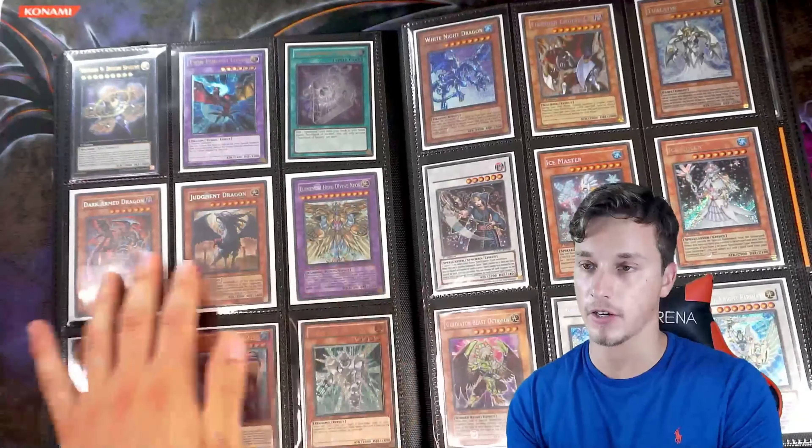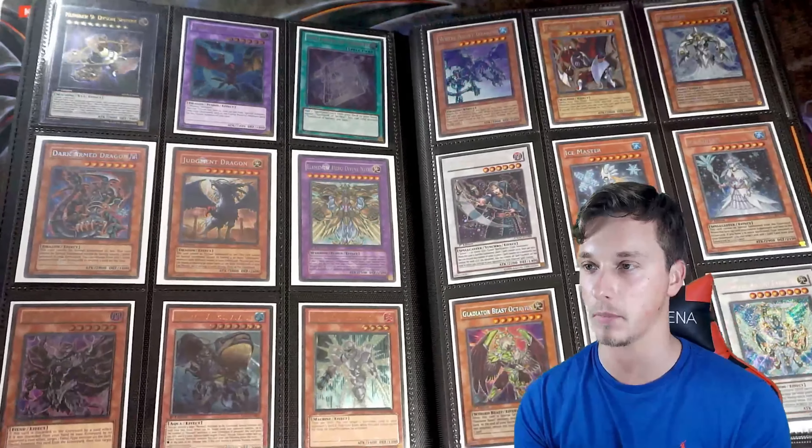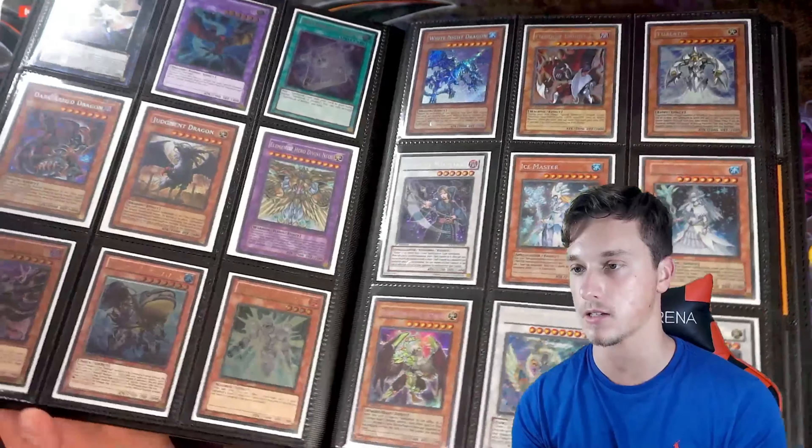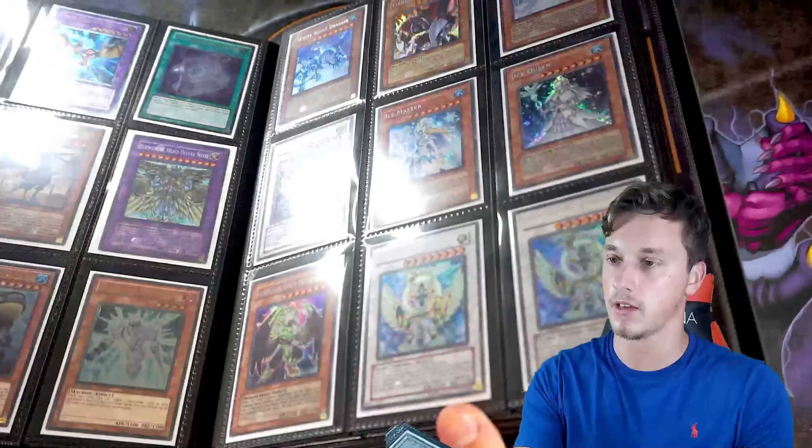The cards I am attached to in this binder are these three right here. I want to keep Neos, Judgment Dragon, and Dark Armed Dragon. Those are the cards I might not be trading unless someone comes up with a good price. Avenging Knight Parshath — got a couple of those — first edition, really, really sweet.